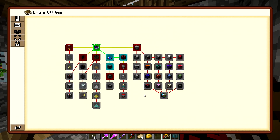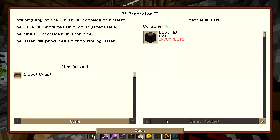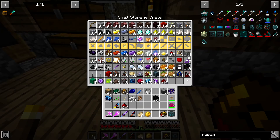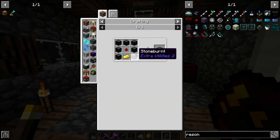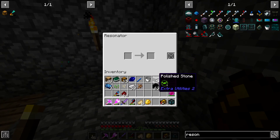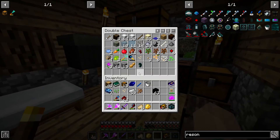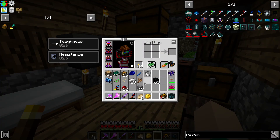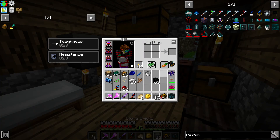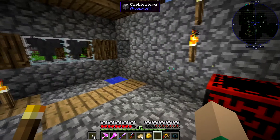Let's see what our next quest is. We need a lava mill, so let's make one. We need stone burnt, which I believe is polished stone. I've got two polished stone, so we'll put that in. We need to make more polished stone — just take smooth stone, turn it into stone bricks, then into polished stone. Let's throw all that in.